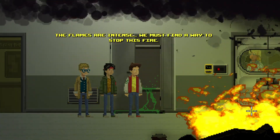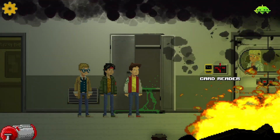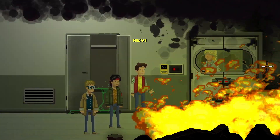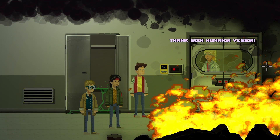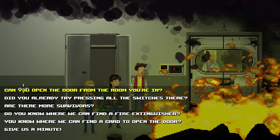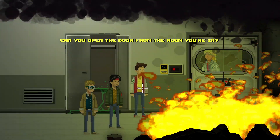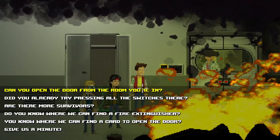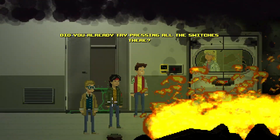The flames are intense - we must find a way to stop this fire. Maybe about turning on a sprinkler system or something. Can we talk to this lady? Hey! Oh thank god, humans - yes, help me out, can you open that door? We can try. Can you open the door from the room you're in? No. Did you already try pressing all the switches in there?